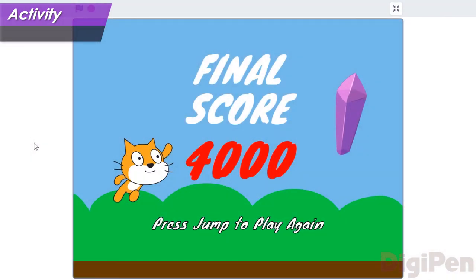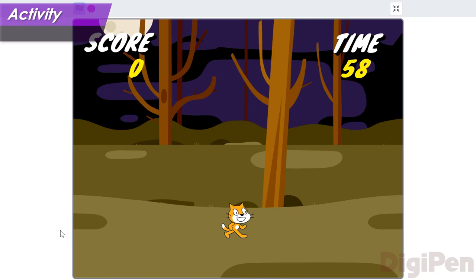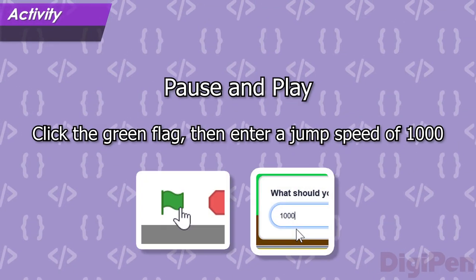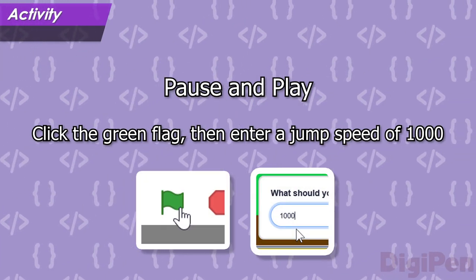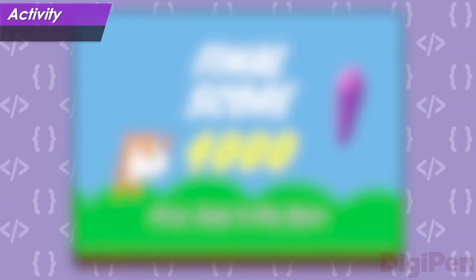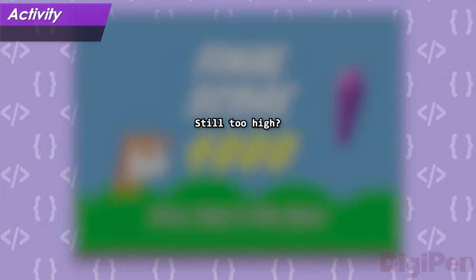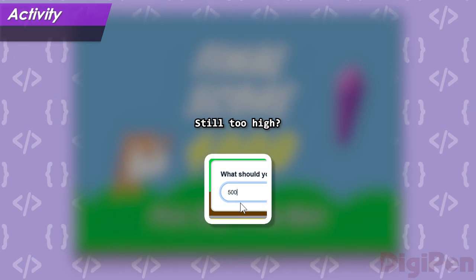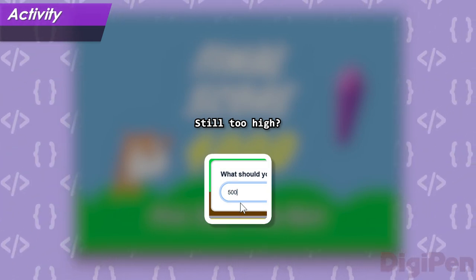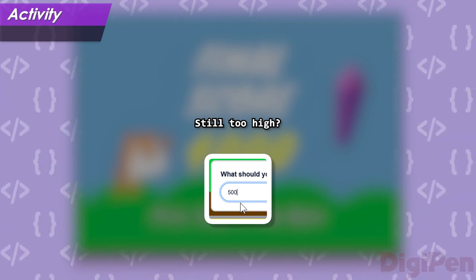Let's pick a new number now. Click the green flag and start again, and this time, type the number 1000 and press Enter or click the checkmark. Play the game again. After this time through the game, what do you think? It's still a bit high, isn't it? Maybe we could cut that in half and try a jump speed of 500 instead. Remember, the jump needs to get the hero up to the crystal and back down again without wasting a lot of time in the air.